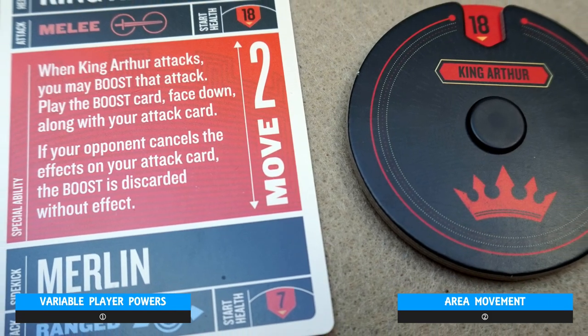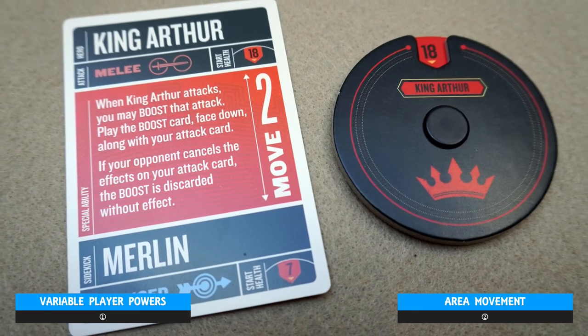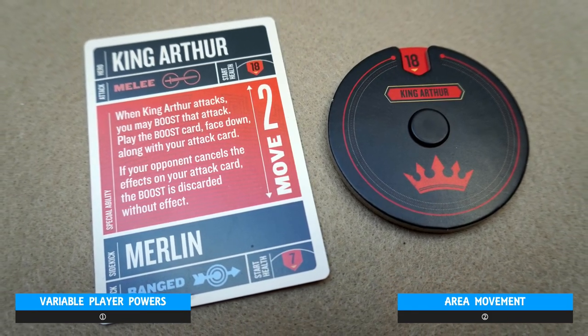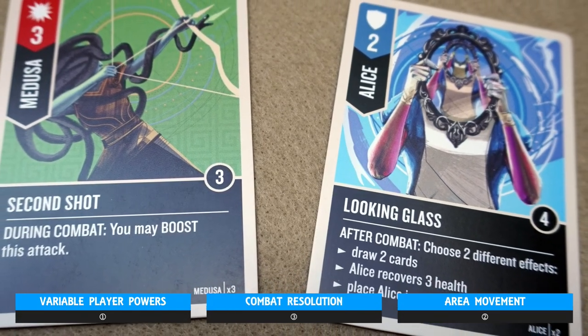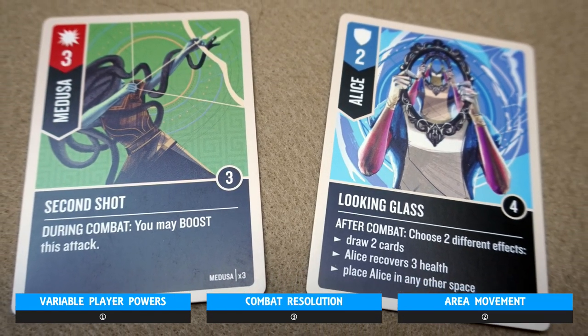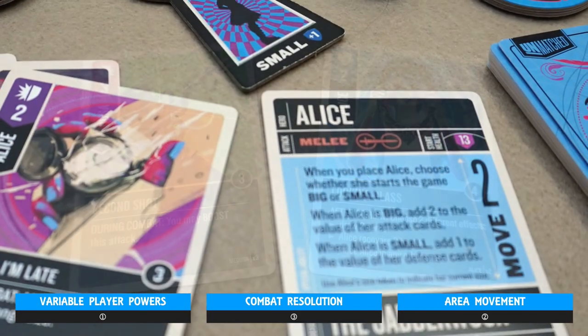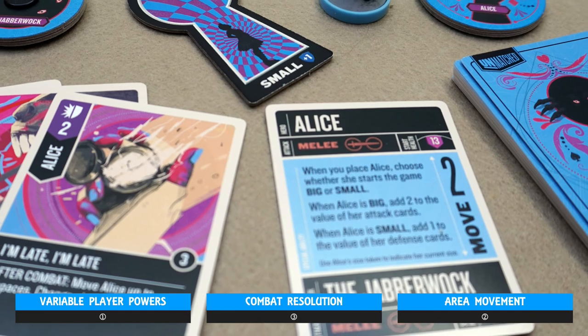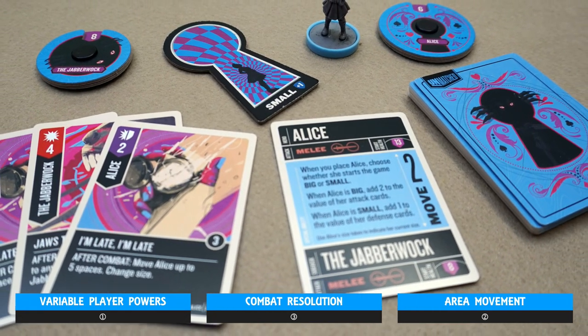It then boils down to the opposed card play mentioned at the top. All your cards used in combat have a value, and it's a simple case of whoever plays the highest card winning the combat. The attacker alone can do the difference in damage. However, the cards you play also have before and after combat effects that always add a twist or two to proceedings.